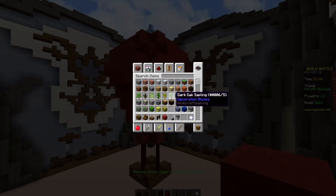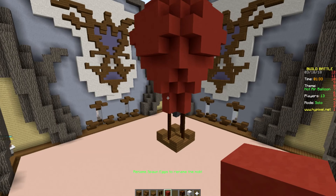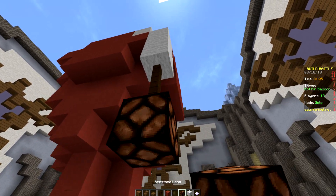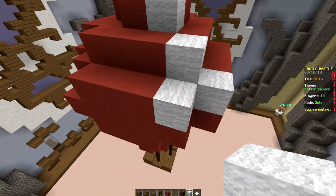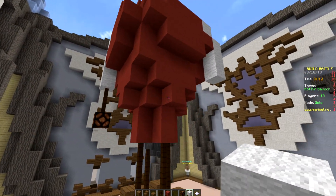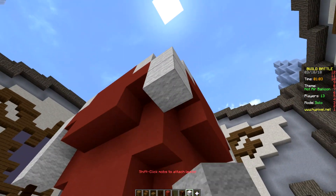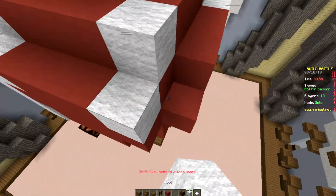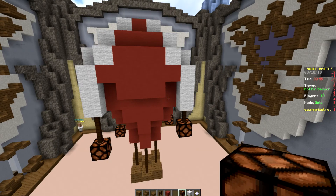That actually looks pretty dang good. Let's go ahead and get ourselves some wool, some lanterns, and probably these fences right here. We're going to go like this on all the sides and come up into the center like this. We'll copy it down onto the other side and go down to right there. We'll go a little bit farther down with this lantern, do the same thing over here, and then on this side as well — just to add that little bit of detail that's going to make us stand way out from the rest of the people in the lobby.